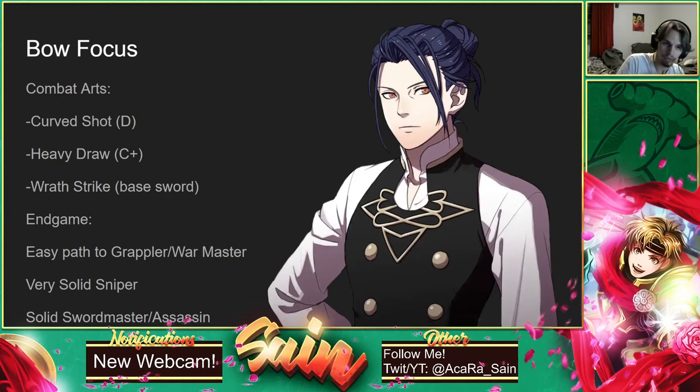Felix comes with Wrath Strike, which is really, really good for him. But I think you should definitely focus his bows early on, because you can get Curve Shot really quickly, and that'll help him attack from a distance. Felix does so well at dealing a lot of damage early on because of his ability. You don't really have access to battalions that early on, and there are other characters like Dimitri and Byleth who could use the battalions more than him. So he has pretty much a free Death Blow from his ability, so he can do a lot of good damage.